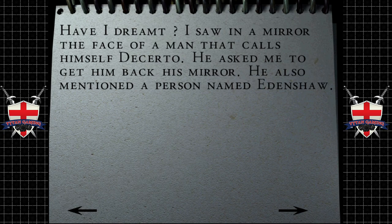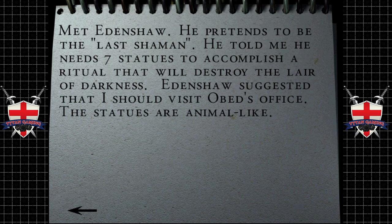'In a dream I saw in a mirror the face of a man that calls himself Deserto. He asked me to get back his mirror. He also mentioned a person named Edenshaw. Met Edenshaw — he pretends to be the last shaman. He told me he needs seven statues to accomplish a ritual that will destroy the lair of darkness. Edenshaw suggested that I should visit Obed's office. Statues are animal-like.'